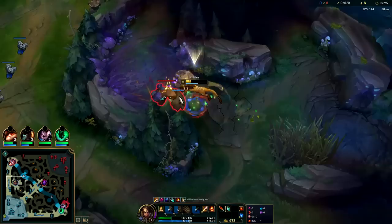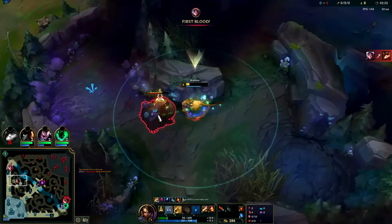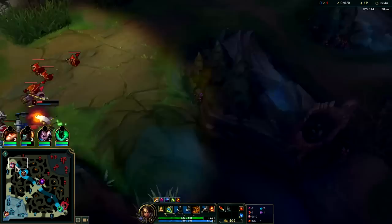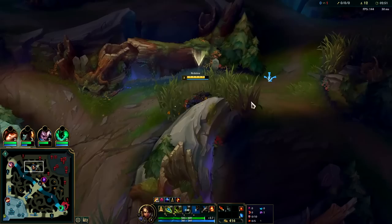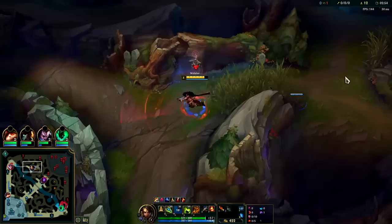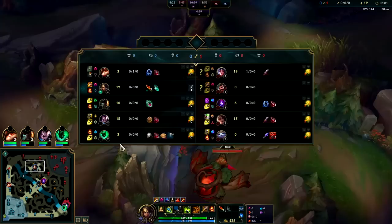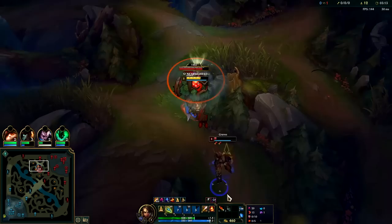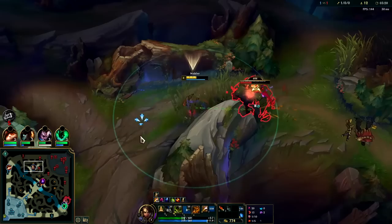We are getting very low on health — don't worry, we'll get back to full health here in a second once we're level three. Nidalee can get low in her jungle, especially the tighter you keep your clear. By the end of it you should be full HP. Irelia is very low — we could probably go over there and kill her. We got our bush mobility but she's actually kind of tough, she has a mini wave and everything.